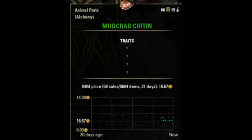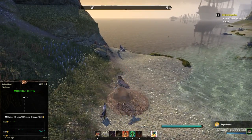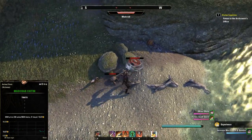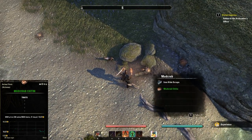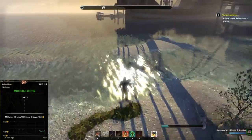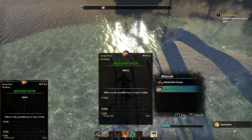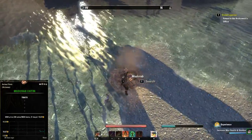Next up we have Mudcrab Chitten. The best place to farm this is not one spot in particular but all beaches in the game — all beaches will have mud crabs crawling along them. The way I do it is I just head to any beach I'd like, run along the shoreline and kill all the mud crabs along the way. You'll soon gather up a good amount of Mud Crab Chitten.